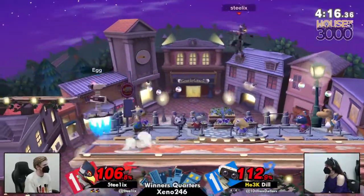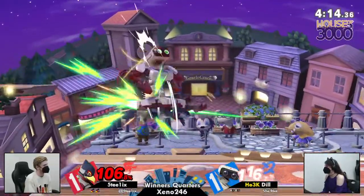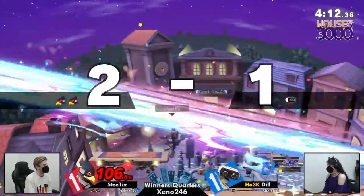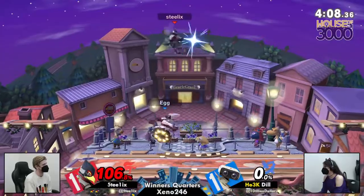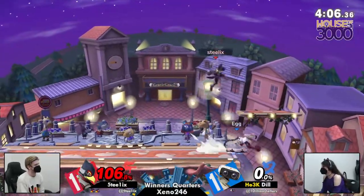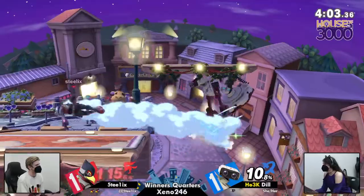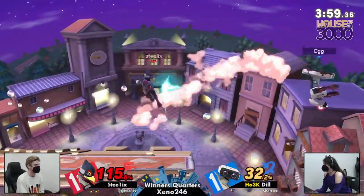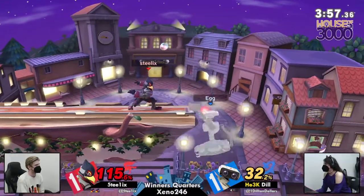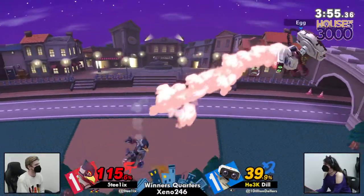ROB down — we've got to watch that shield health, it's getting mighty low, and you can see why Dill wanted to disengage. But maybe going a little bit too far, trying to dash back from center to refresh that shield — but Steelix chased. And unfortunately that dash back put Dill with some not great DI, getting Steelix that second stock. Now he has all the time in the world to start building up that extra credit.